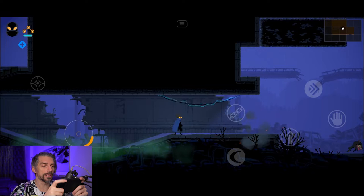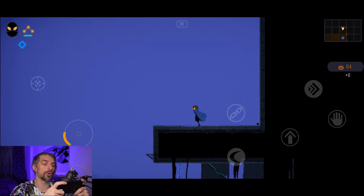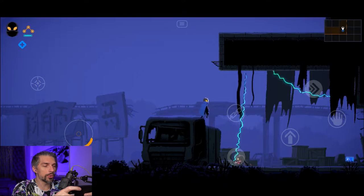Another good tip is to explore around and look for chests, because they'll give you coins that you can use to upgrade your character and buy extra stuff to make you stronger. Taking out enemies from range is still a better idea overall.